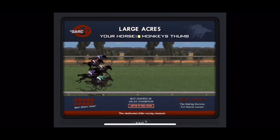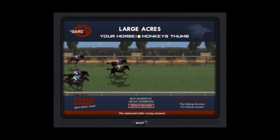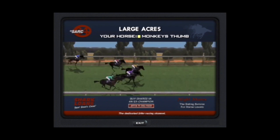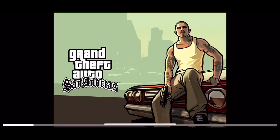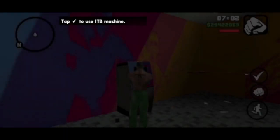Now go inside and gamble with the money you have on whichever horse you want. If you see that you're going to lose, just get out and quit the game again completely, then reload — just like I did right here. I lost, so I quit, reload, and I should be back at the gambling area with the money still. If you do this enough times you'll eventually win.